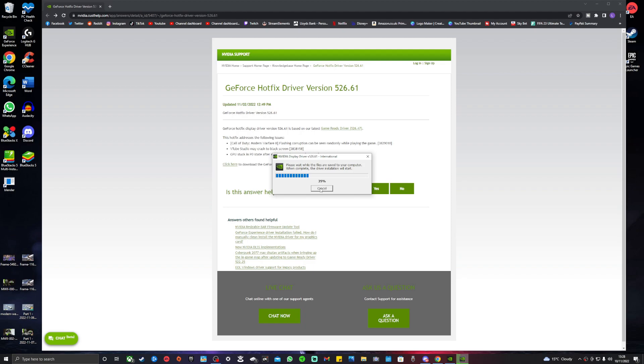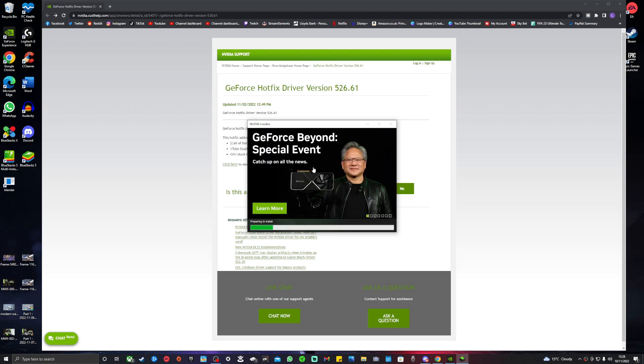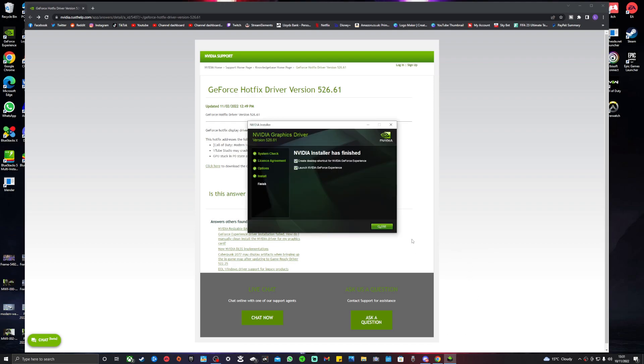There's a bit more waiting time. You have to go through the licensing — you want an express installation. Prep to install, then wait for it to install. If this fixes the problem for you and you can actually load up Call of Duty: Modern Warfare 2 and play the game without everything going wrong, it's a win. During the installation, your screen will flick to black and kind of reset — don't worry about that, it's not breaking your PC, it's just updating your drivers. Everything will go to a weird black screen and then come back.